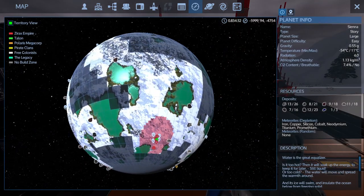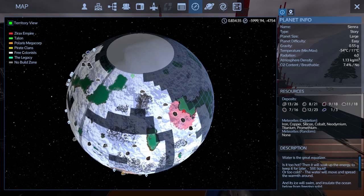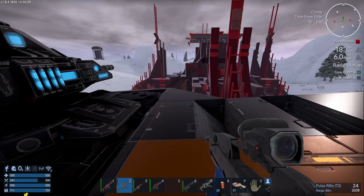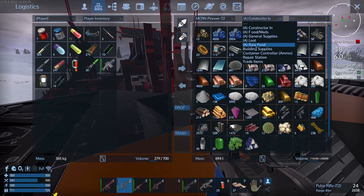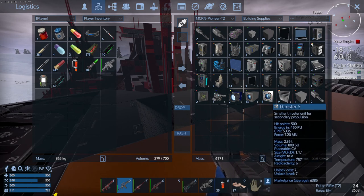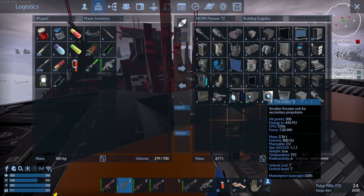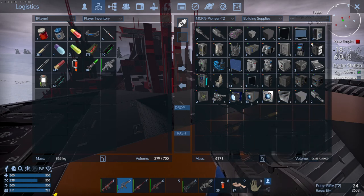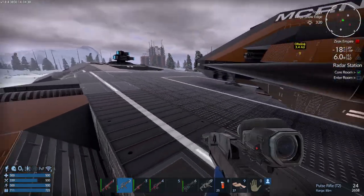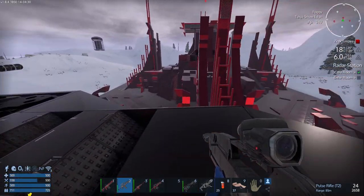In the last part we came down across the planet and picked up a pile of thrusters from a capital vessel. Since then we've come out to this other capital vessel, and in building supplies I've now got two large thrusters, 43 medium thrusters, and eight small thrusters. I'm half thinking I need to invest in another combat CV, but part of me says it might be time to think seriously about a mining SV so I don't have to spend long periods manually mining.